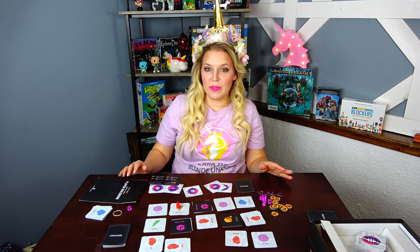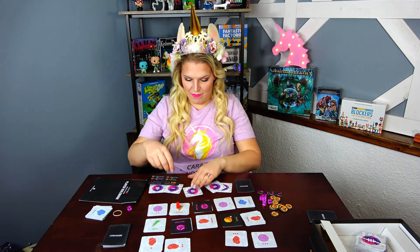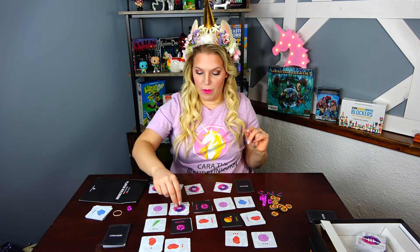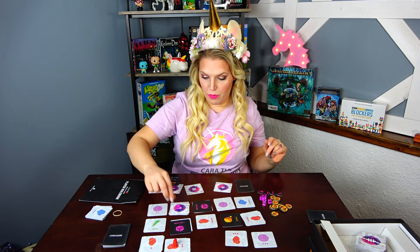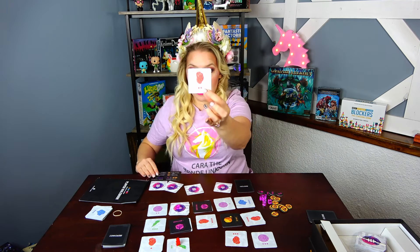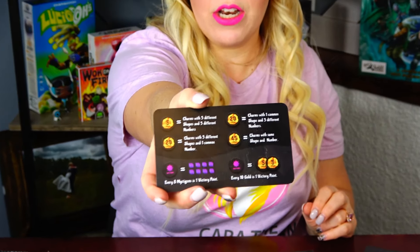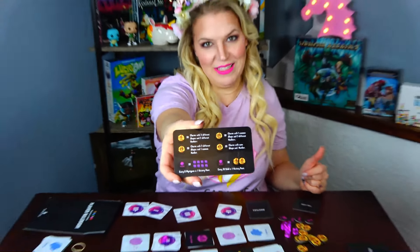The main actions you'll be taking in the game is moving through portals to collect gems. I'm going to use this little two-spotter portal, move two spaces, put a mistagem on the portal, and collect my gem. The goal while you are moving is to collect gems so you can craft charms.